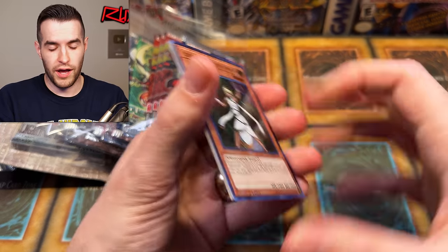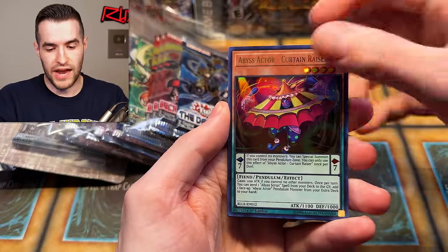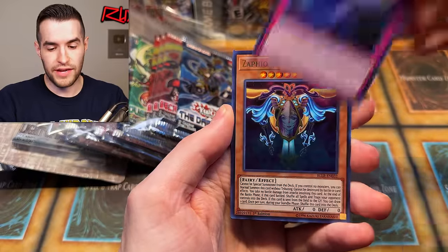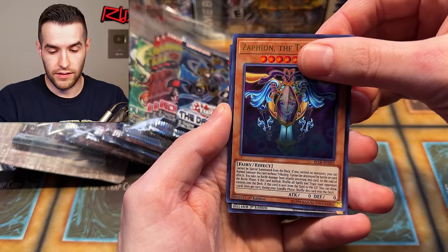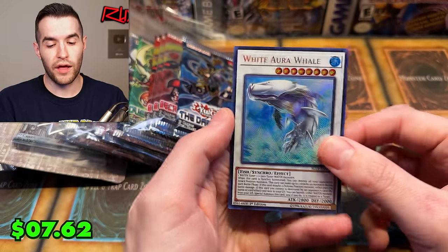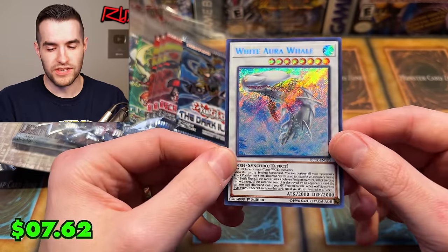From Battles of Legend Light's Revenge we pulled Lumina, Jurassic Impact, Zaphion the Time Lord — that is a creepy looking card — and White Aura Whale. This used to be a good card, I think like 10 bucks at one point.